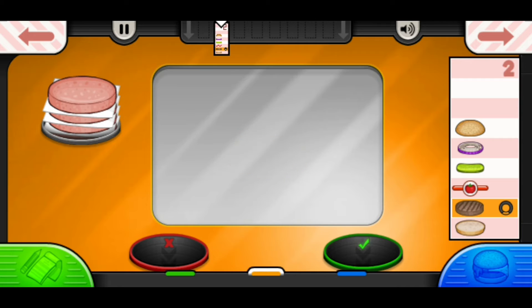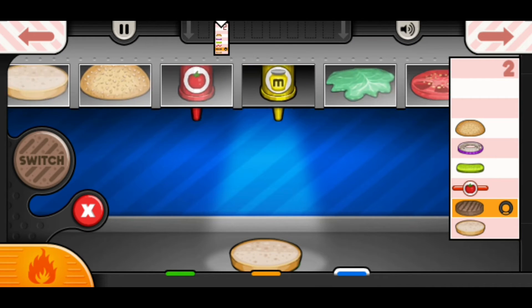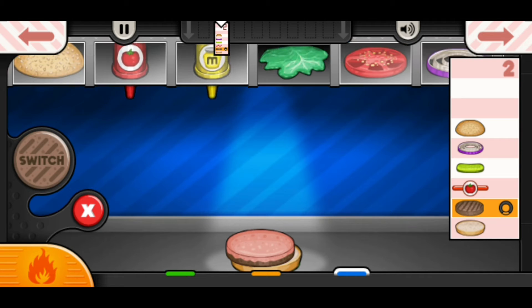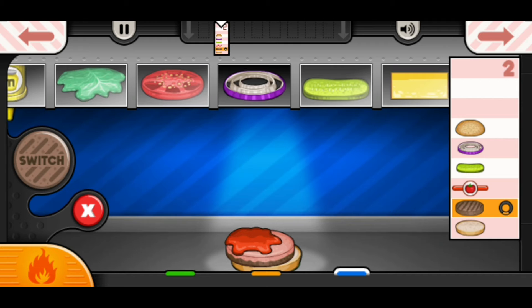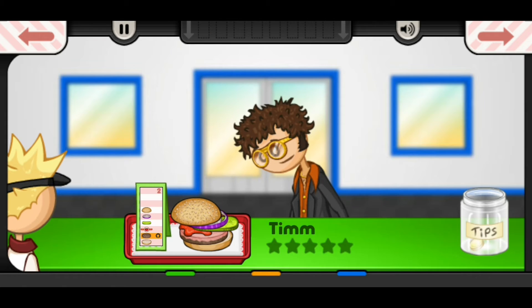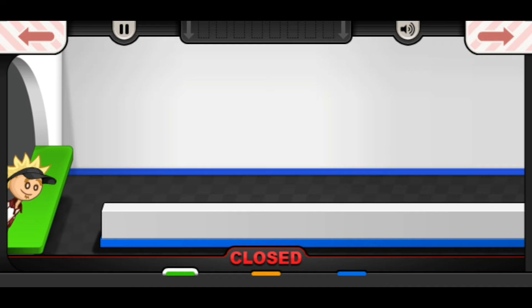Looks good. Where's the patty? Oh okay, there we go. Ketchup — yes. Then one pickle, one piece of onion, and the bun. Here you go Tim, hope you like it. Pretty good in my book.